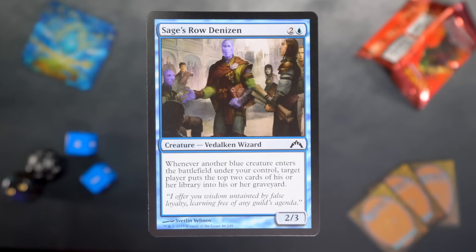Sage's Row Denizen is two and a blue for a 2/3, and whenever another blue creature enters the battlefield under your control, target player mills the top two cards of their library. Dimir was trying to mill you out — and they could do it.